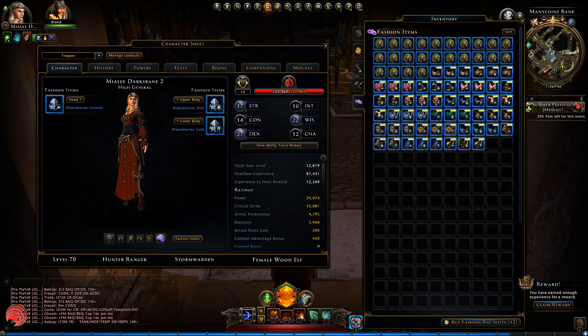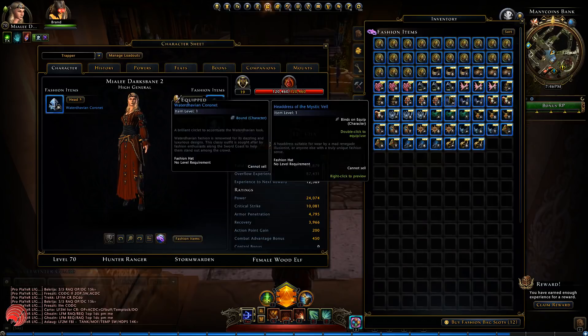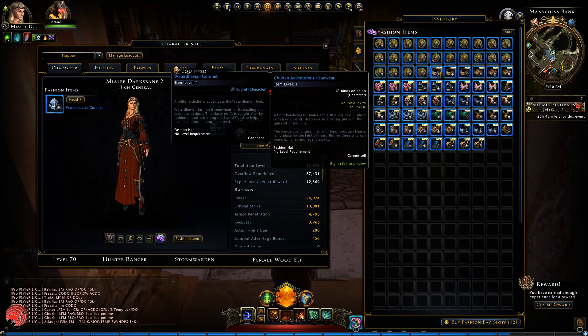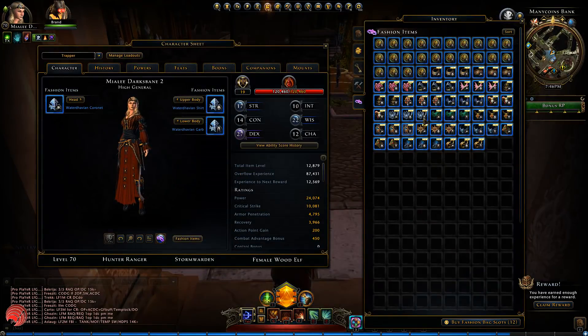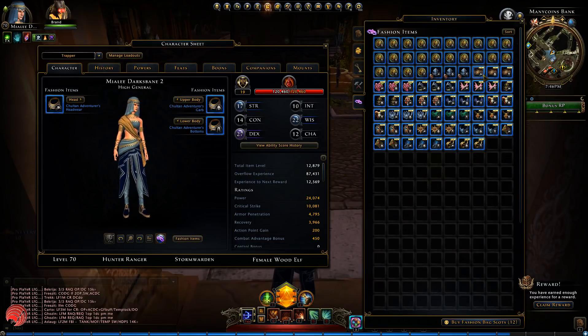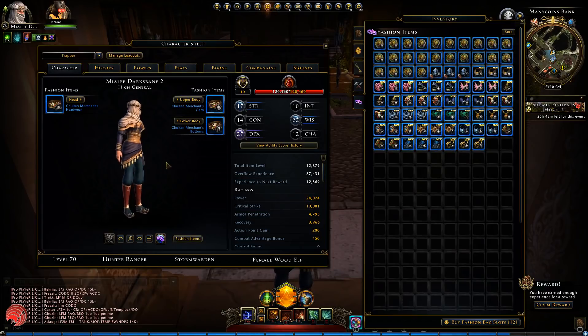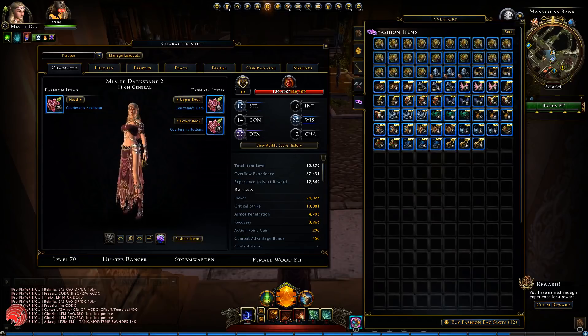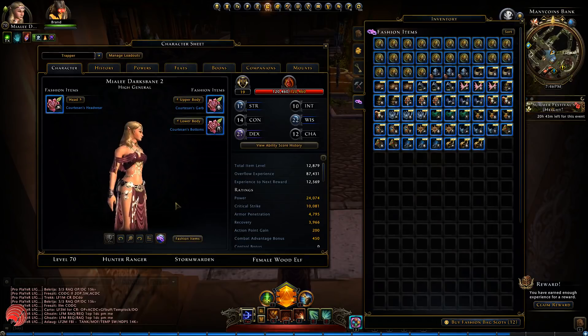I have all the packs here in my fashion items box — big preview. I'm already wearing something else but this is not from this pack. Let's start with the Chultan Adventurer's headwear. So this is the Chultan Adventurer stuff. Then we go to the Chultan Merchant Fashion Pack — very Middle Eastern look. Then the Courtesan Wear — a lot of skin, it's pretty nice.